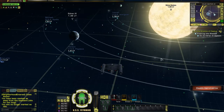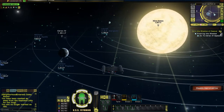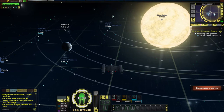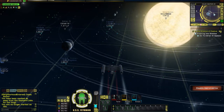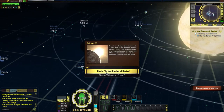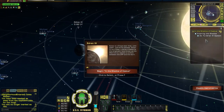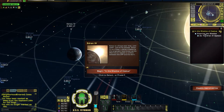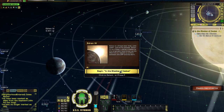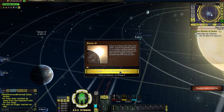Hello everyone and welcome back to Star Trek Online, where I'm approaching the Eldrin system. We are going to pick up the mission at Eldrin 4. The full mission is called 'In the Shadow of Cestus,' and 'Entering the Shadow' is this phase of it. There will be many phases.